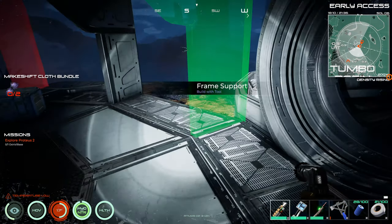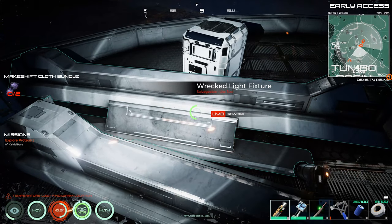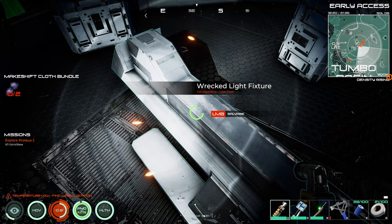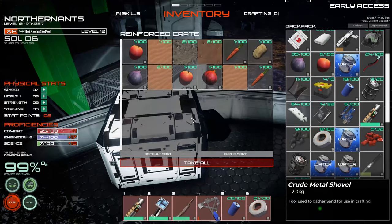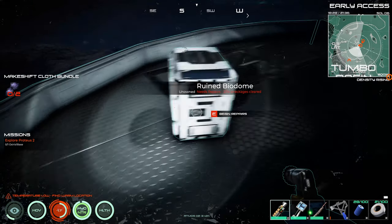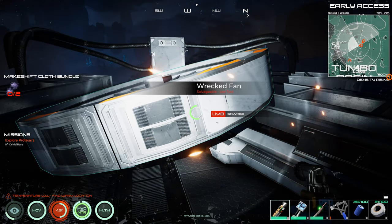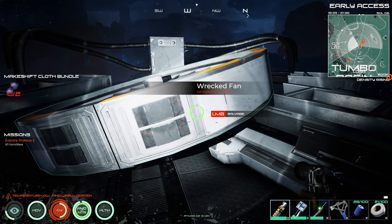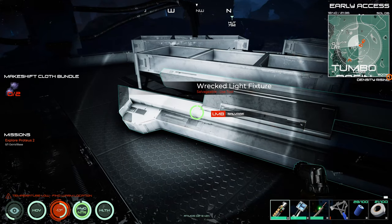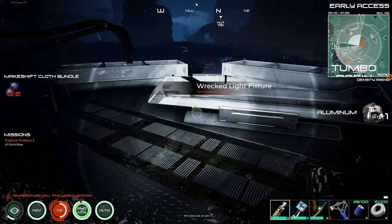I keep thinking I've hit that spot and it ends up being one that I haven't. Light fixtures. Now let's see what we're going to get for a wrecked van — hopefully it's like, whatever. Quite a bit for it, that's good. How about a wrecked van? Yeah, only aluminum.